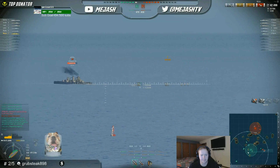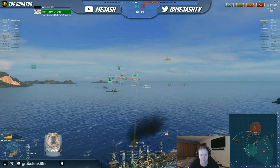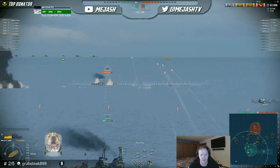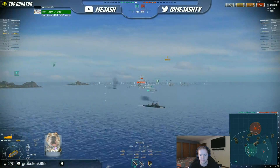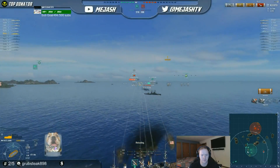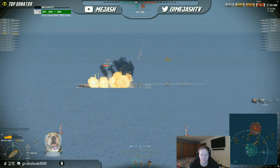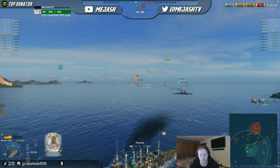If you get into a good position, you can shred a DD in just a few salvos - ships like the St. Louis, one of the first USN cruisers, can do that and they can't really defend themselves. I really recommend playing cruisers - it's a good way to get used to the game. They're fast, not quite as fast as destroyers, but a lot of fun to play, and they will have a really big impact on the game especially at early tiers.